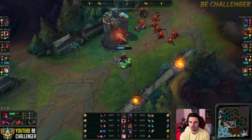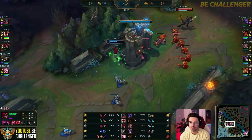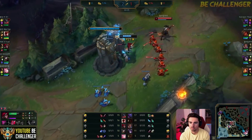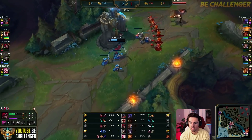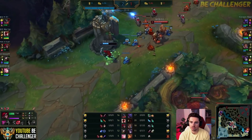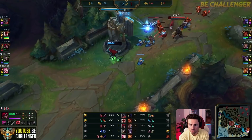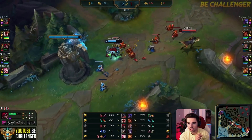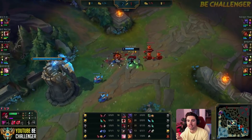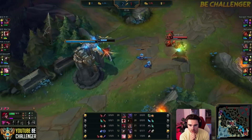Coming into tower now — it's not really diveable, but if Faker missteps for sure he could die. You can see Rookie just sitting there. And you want to be buffering your autos, by the way. Whenever I do this, I move and then I click on the Katarina, then I move and click on the Katarina. So that when she eventually comes into my range, I get the instant auto off, then I move back out — rather than her going in, then pressing the auto. I'm trying to space that in beforehand and buffer it.